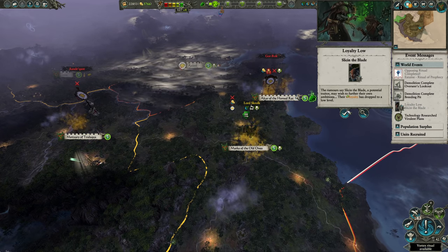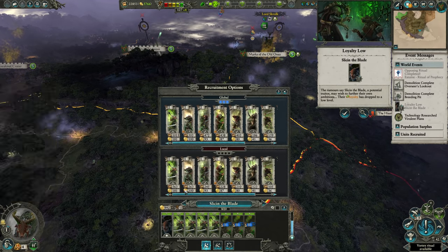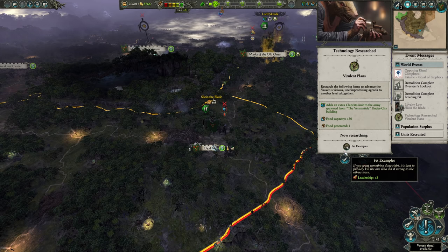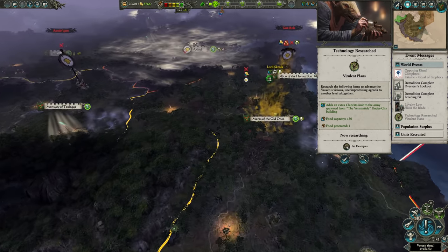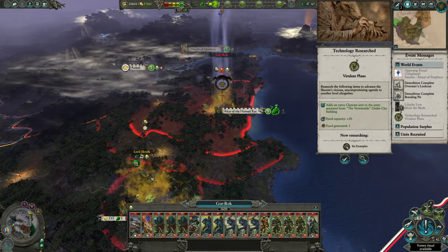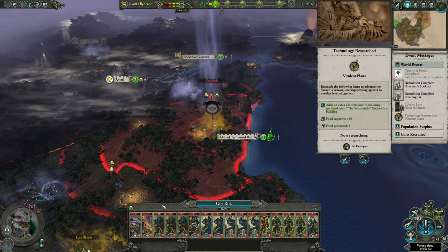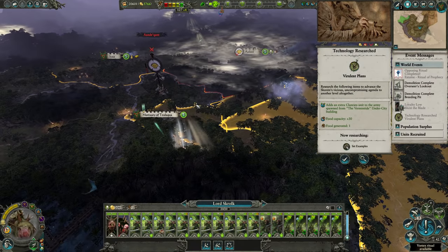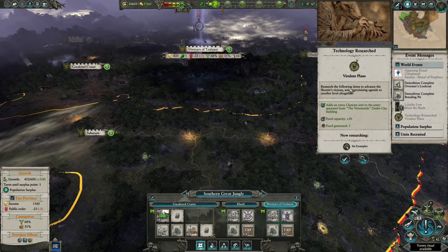Another ritual has been completed, and Slice in the Blade has low loyalty despite the fact I'm giving him units, which is a bit annoying. And there we go - more food capacity and generation, which is nice. And I can't quite reach Gorok this turn, which is a bother. His army we can handle though, because we gave him the plague. So virulent plans - virulent indeed.